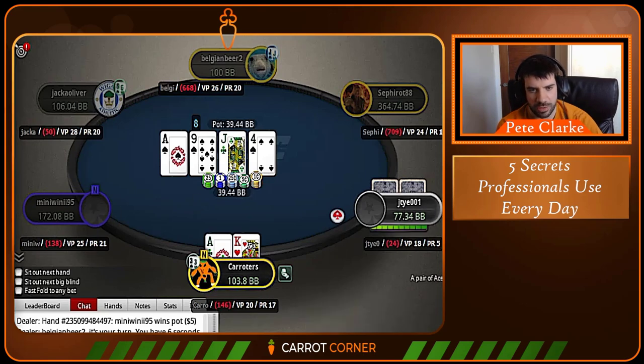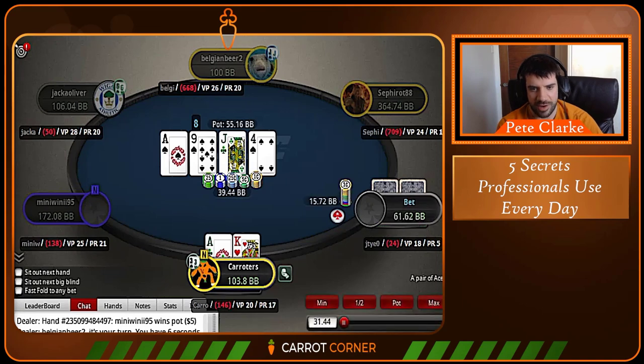We go for a check, and villain bets. This is a really interesting situation. If our hand is a pure bluff catcher — meaning it doesn't beat any of villain's value bets and only beats bluffs — I'd want to fold immediately. But I do think our hand beats every bluff like king-queen, king-ten, things like this. And I think even passive recreational players are capable of betting queen-ten or king-queen here. I also think they are sometimes capable of merging randomly with a hand like ace-five.